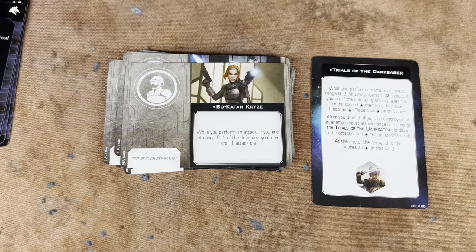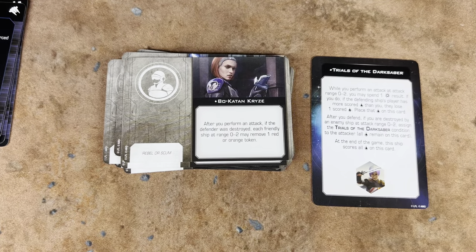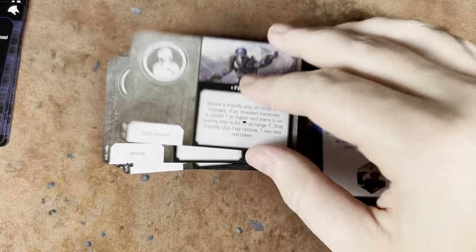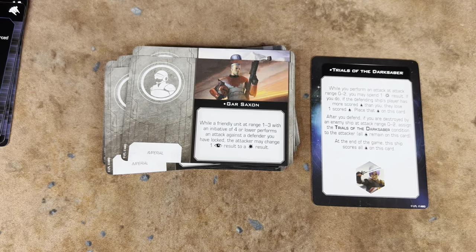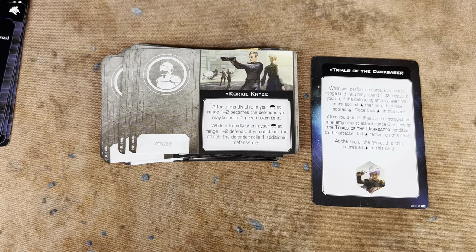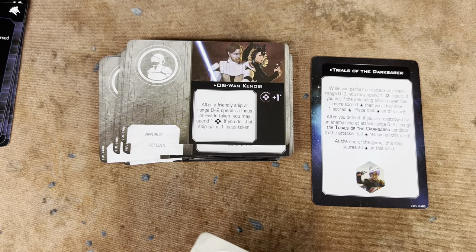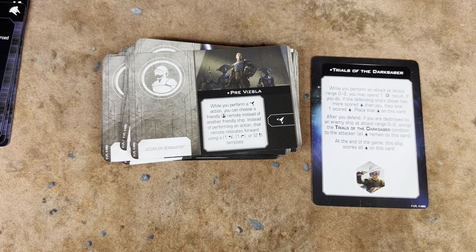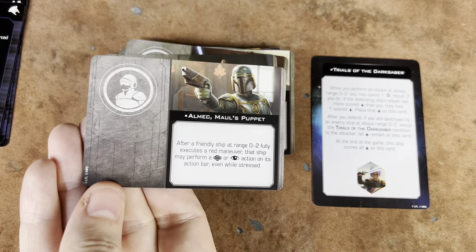Bo-Katan Kreeze for Republic or Separatists. We also have her doppelganger, Bo-Katan Kreeze for Rebel or Scum. We have Captain Hark. I'm not running this guy as a crew, but we've got Fen Rao — I'd much rather have him as a pilot for Rebel or Scum. We've got Gar Saxon. And we've got our boy Corky — only one copy of all of these since they're all uniques anyway. We've got Obi-Wan Kenobi. Pre-Vizsla. We've got Prime Minister Almec, who is a flippable card to Almec, Maul's Puppet.